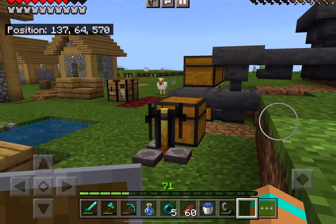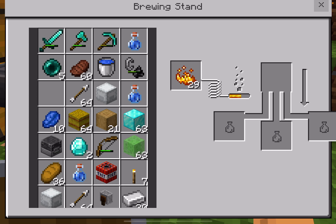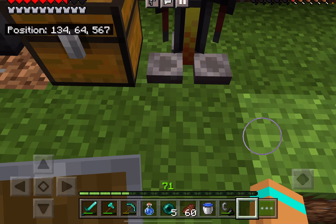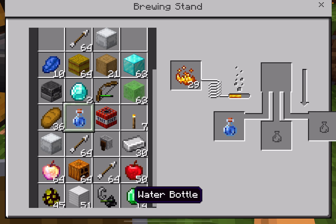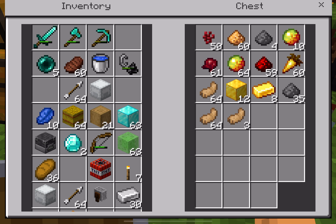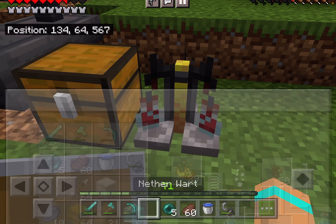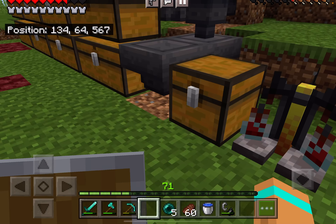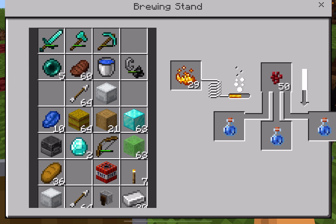I'm going to show you how to make a potion of Jump Boost Two. We get our brewing stand with blaze powder, put in three water bottles at the bottom — or however many you want. Then get nether wart, put it in there, and brew it to an awkward potion.